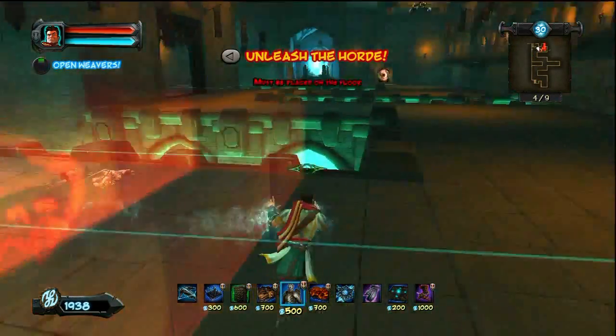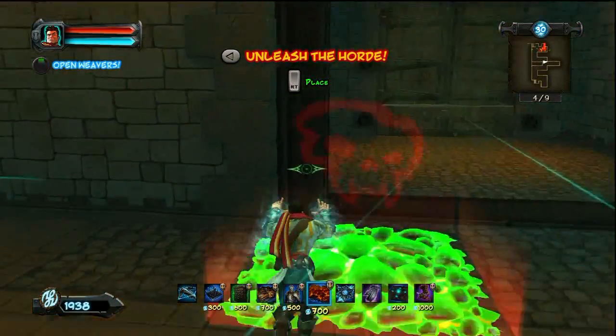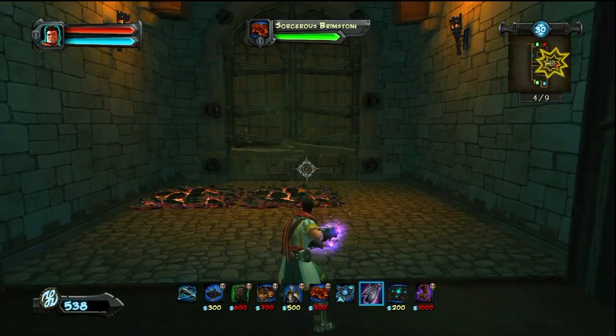Here, during the wave, I put up a couple Archer Walls — nothing too crazy. But what you're going to want to do now, at the beginning of Wave 4, is set up some Lava over here, because this is when this door will break down.